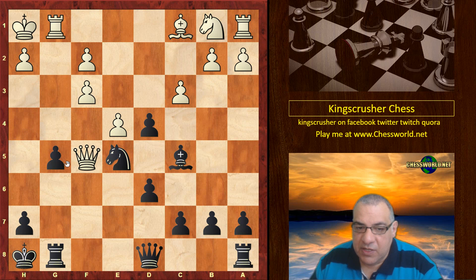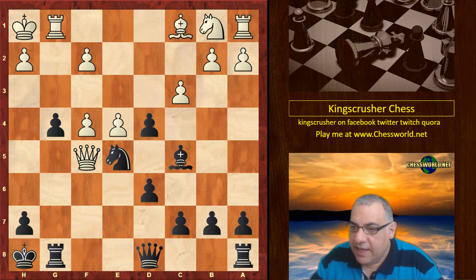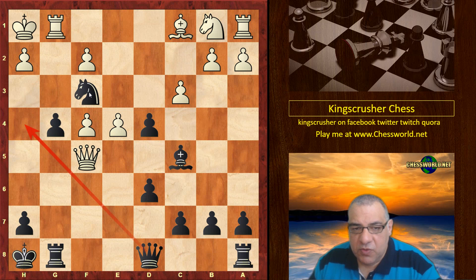Rook g1 — so that pawn is under pressure and it just goes to g4, which makes way for Queen h4 among other things, f4. And now we have Knight f3. You might think, hold on, isn't there a weakness from the last move? It looks good in principle to try and get a Queen there, but is the implementation safe?